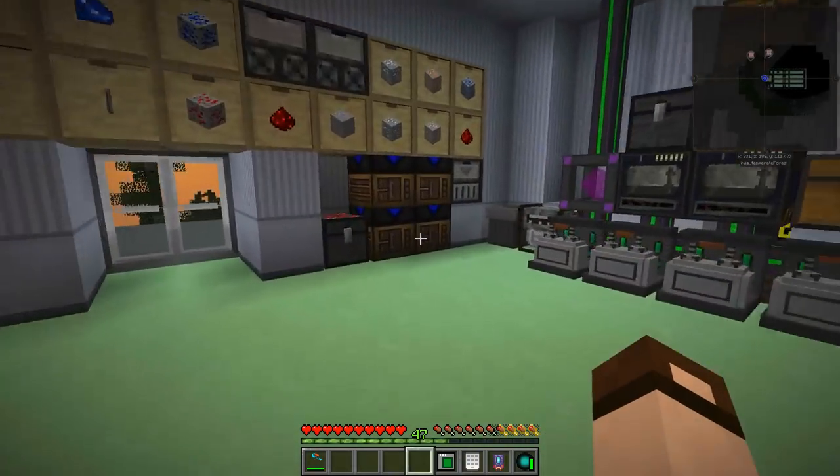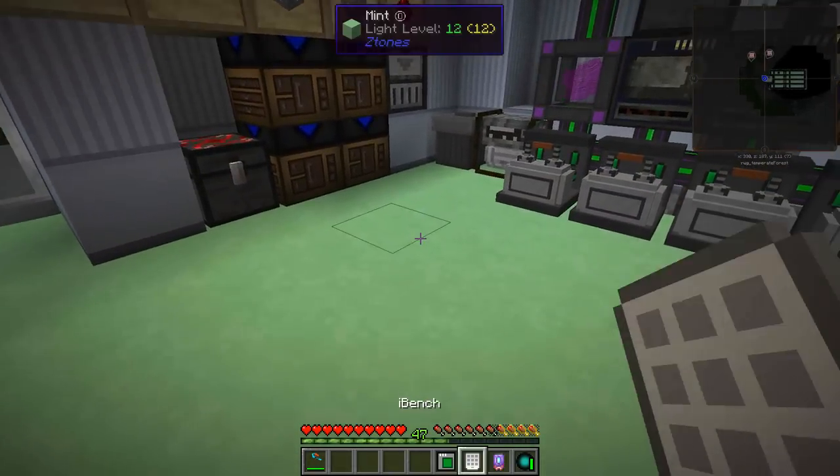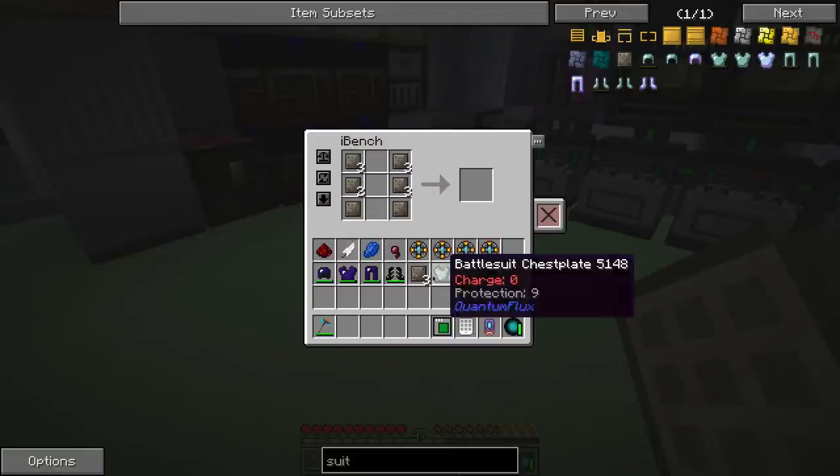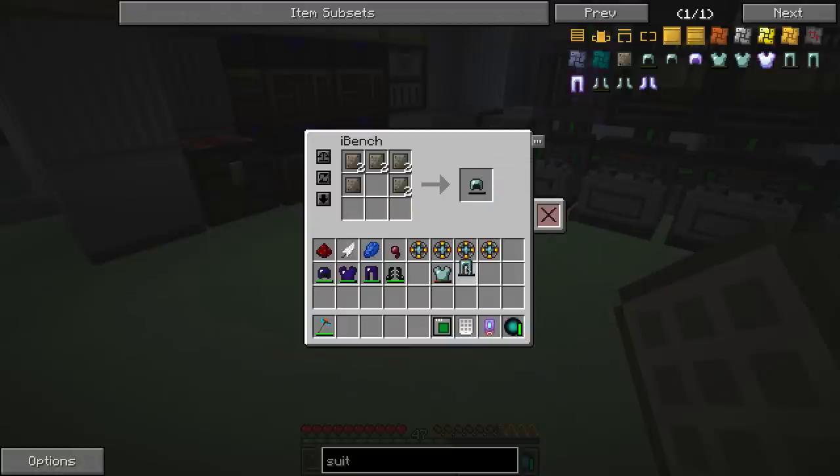I've been waiting for this. I don't even have to go anywhere — I can do it right here. I've got all the materials. I have got the stuff to make the suit, the pants, the helmet, and that. So: battle suit, battle pants, battle helmet, and battle suit boots.